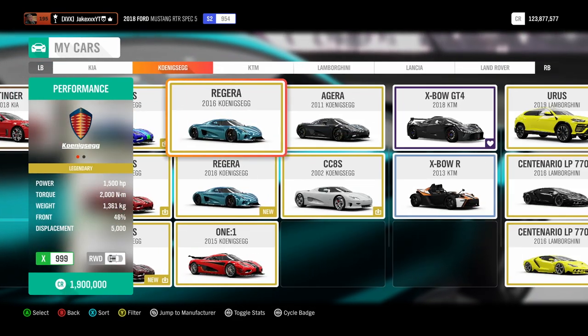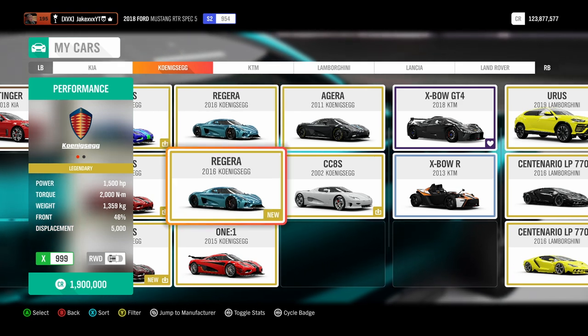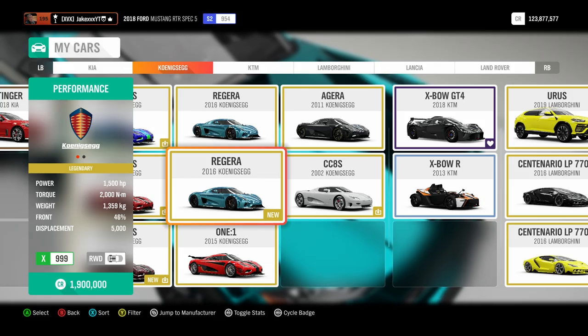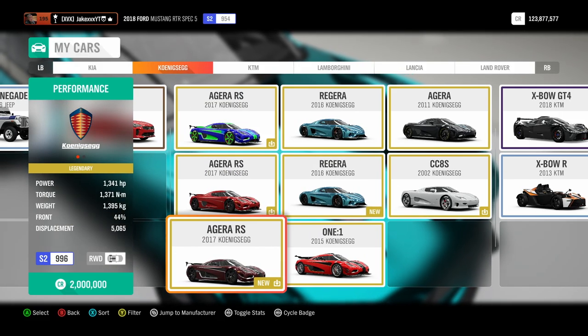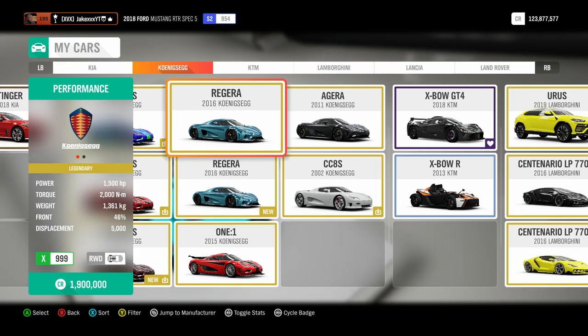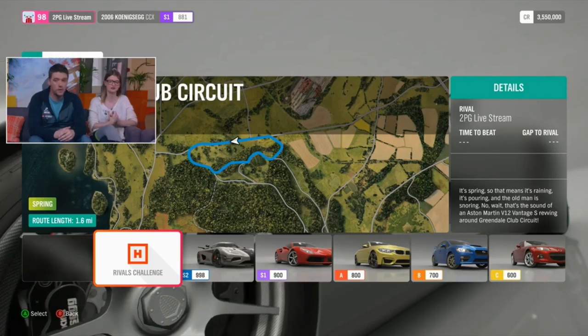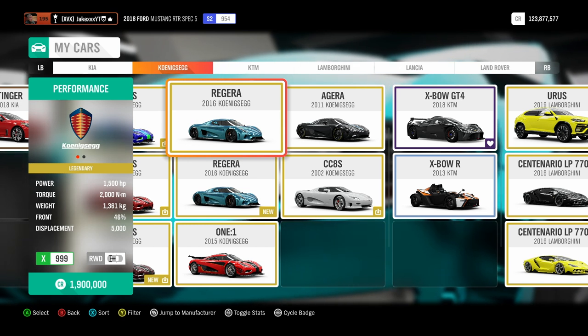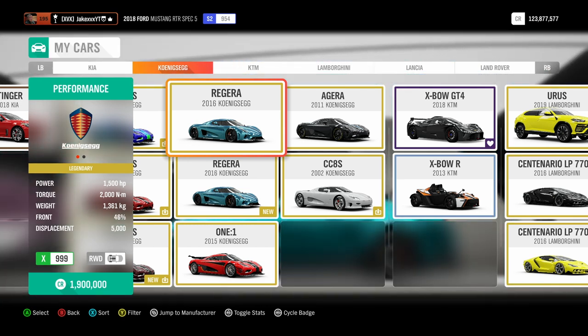Now let's talk about some of the new features which are going to be added. Class Based Rivals has finally been added to the game — I've personally been looking forward to this one a lot. You can now just go to the normal Rivals section and you'll now see all the different classes that you can pick and choose to your heart's content. Class Based Rivals is finally coming to Horizon 4 with this update this week. There's also been a couple of new features to the Star Card feature — for completing each category, you now not only get a Flare, but you get a second reward along with that.